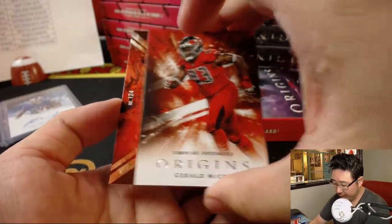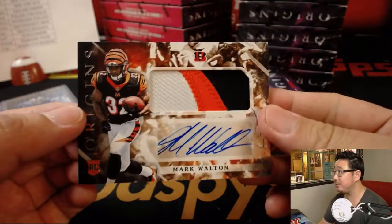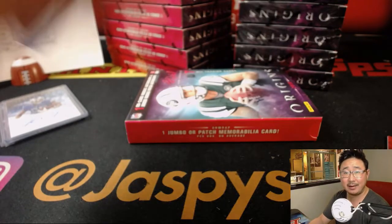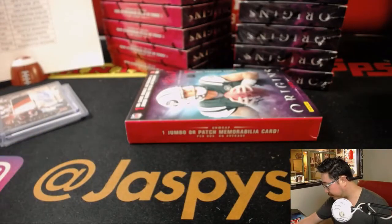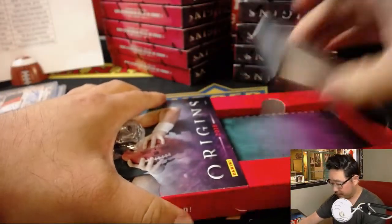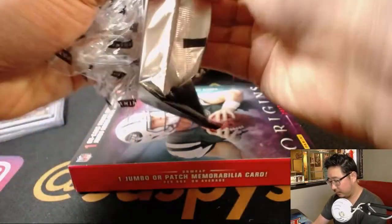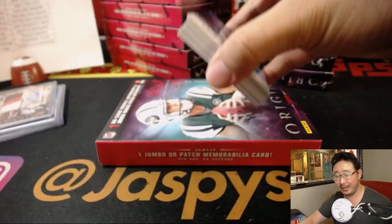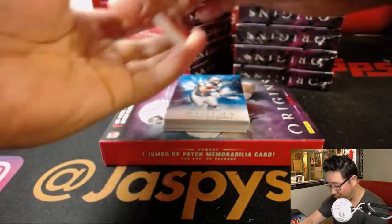And the patch auto is Mark Walton — three-color patch and autograph. We've seen Baker Mayfield too. Sam Darnold is the only kind of big name we have not seen yet. Mark Walton patch auto for Jerry and the Bengals — cat team mojo. So let's see if we can find that Sam Darnold. That's my quest. I need to get Sam Darnold off my Origins bingo card.